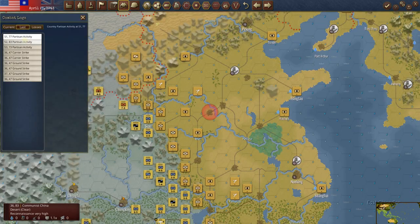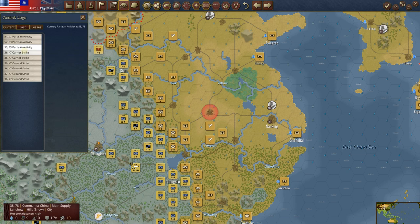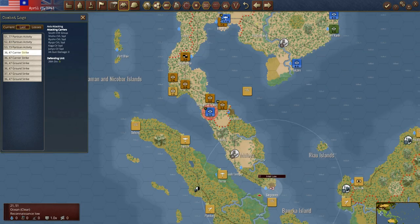To the combat log from last time. Partisans, carrier strike — he did try to hit this Indian unit, didn't do a whole lot of good. He's got carriers up here, but what are they going to do? We've got all the land hexes, so not a whole lot they can do. They tried to hit that 26th Division again — didn't do much good.